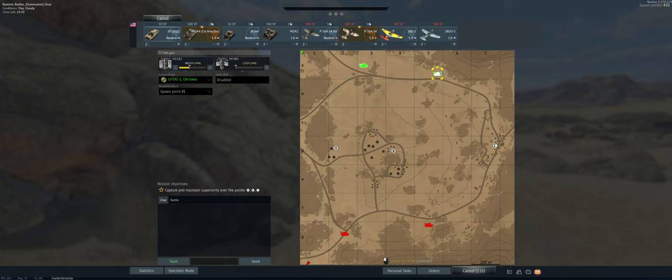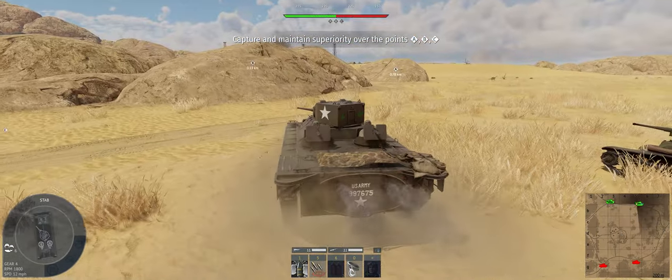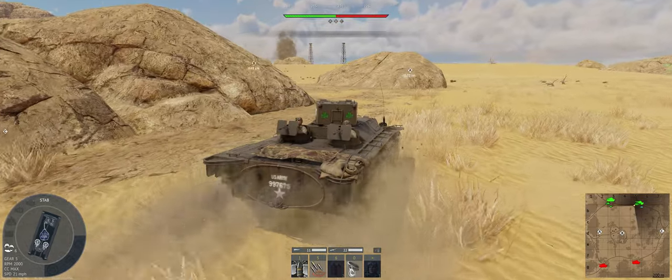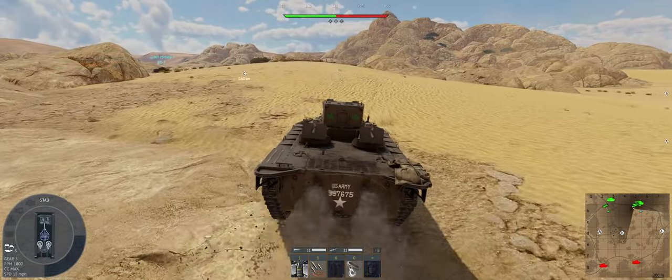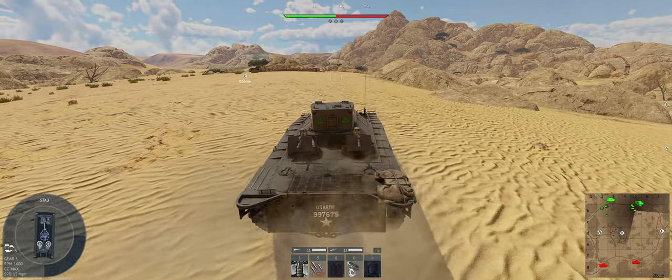The map is Sinai — potentially a really good map for us. If we can get behind this rock here, we'll be hull-down, show only our turret, and have shots on anybody going towards Bravo. If Charlie gets taken, we can swing back and offer support. The key is making it to that rock. We're full up at 1.0, though I'm taking the absolute worst way to get there — sometimes it works out at 1.0, never know.